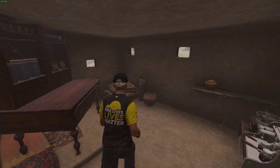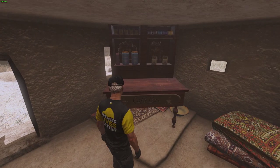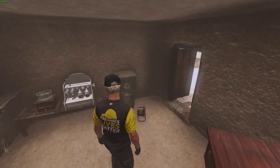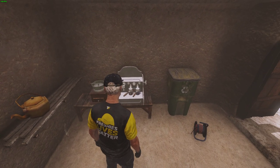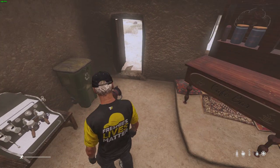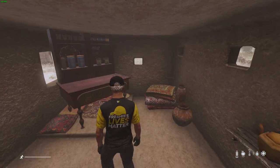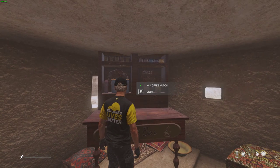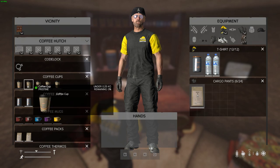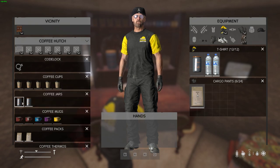In any case, I put this mod on all three servers. Not everybody's going to use it, but it does give a nice boost — I'll show you in a bit once I drink it. Let's start off with storage first. The hutch pretty much stores your coffee cups, coffee jars full or empty — it doesn't matter.